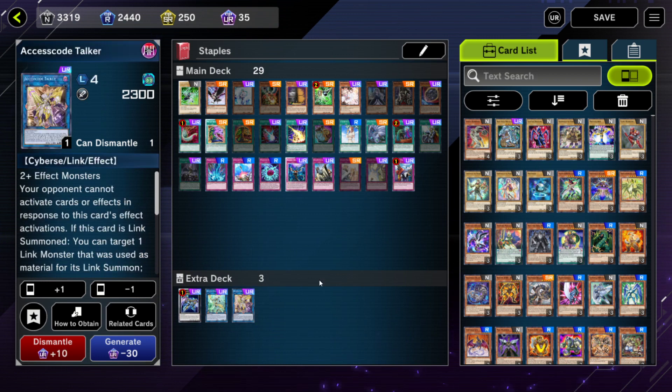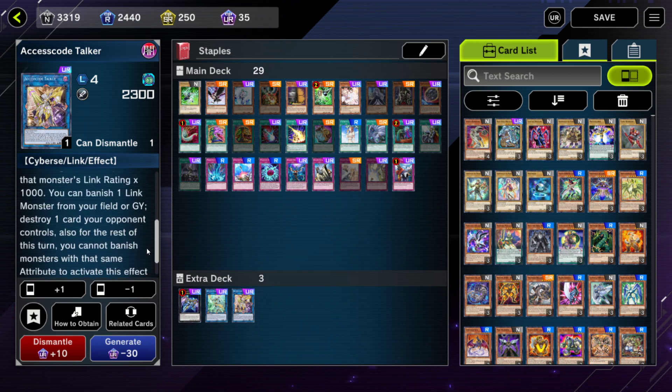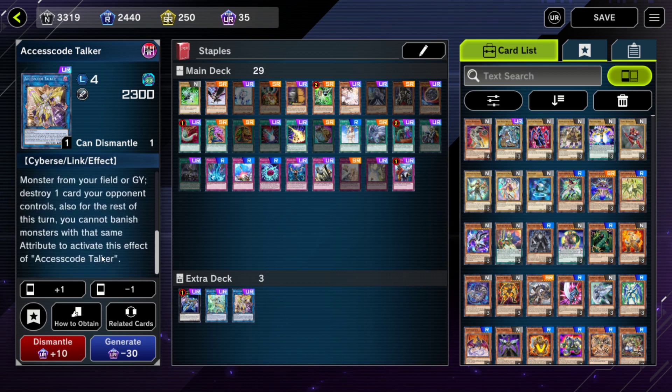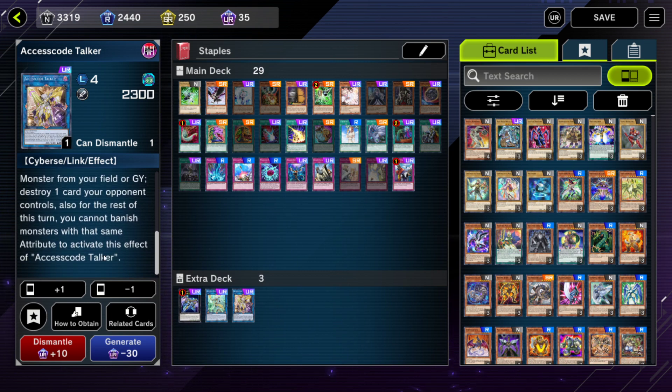Similarly, if you're playing a bunch of Link monsters, you need Access Code Talker in your extra deck — particularly if you're playing Link 3 monsters, because Access Code is at its best banishing a Link 3 to gain 3000 attack. But it's also good banishing a Link 2 to gain 2000 attack. Access Code Talker is not only good because it can gain a lot of attack points — by banishing Link monsters from the graveyard, we can destroy cards on our opponent's field, and our opponent isn't even able to respond to that ability. It also doesn't target, which is another thing that makes it very good.